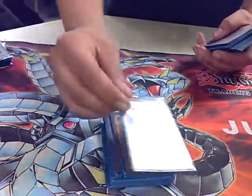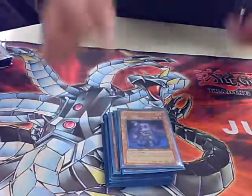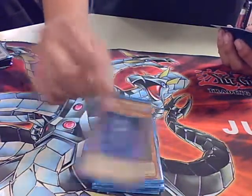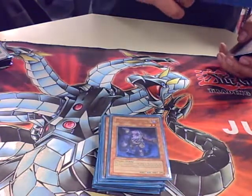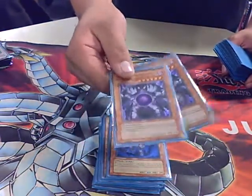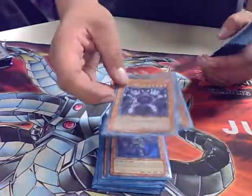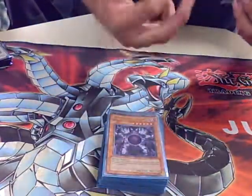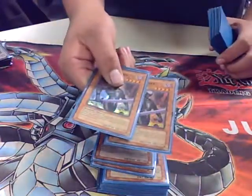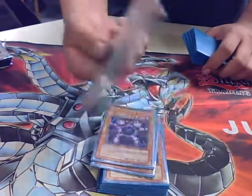Plague Spreader — the tuner of the deck — and perfect to control your graveyard for Dark Arm. Two Kaiases, good for Offering. Greffers to dump out all the unnecessary things in the deck — like Malicious and Plague Spreader, or whatever else you need to get out of your deck.